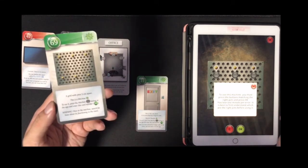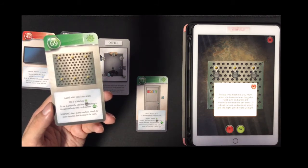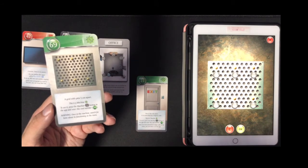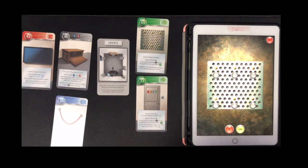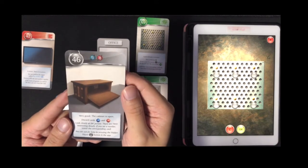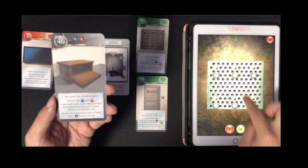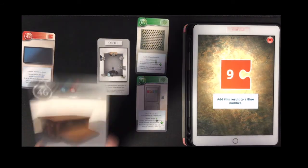The machine says: 'To use this machine you must press the buttons matching the right pins and press OK. You lose one minute per error. It is best to first understand which are the right pins before using it.' Looking at card 46 we can see there are 6 dots with a line connecting the middle dots — let's try that. Let's press OK. The result says: 'Add this result to a blue number' — so we got it.